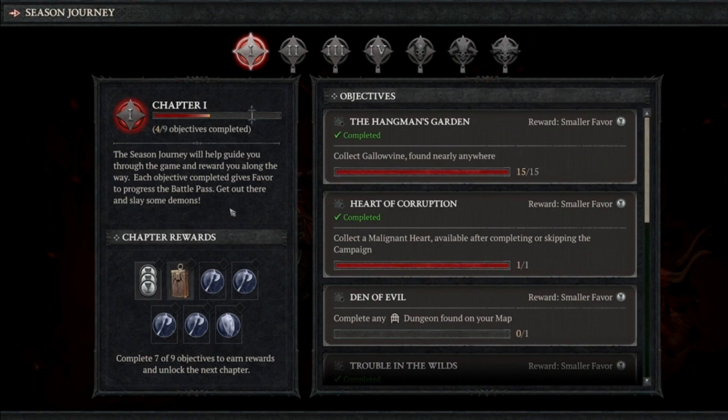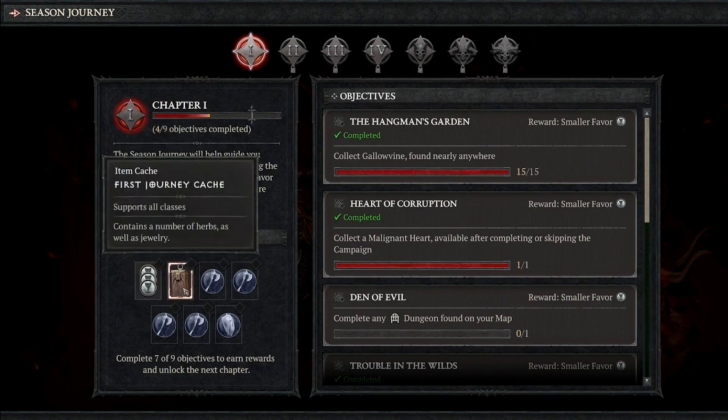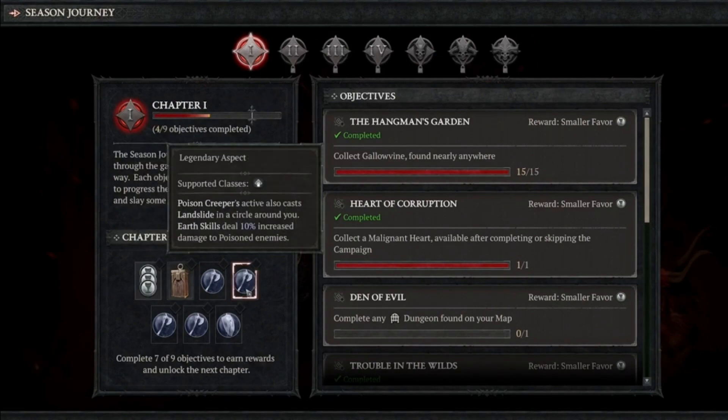They have something called malignant tunnels as well that gives a chance to find the correct color. Basically, you invoke or empower one of these slots so that it can turn to the color that you want. Then you defeat the superpowered malignant elite, and you get the opportunity for that socket to drop, allowing a little bit of targeted farming.